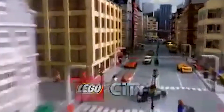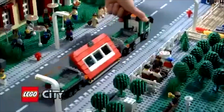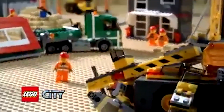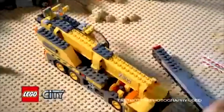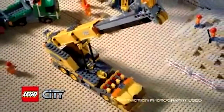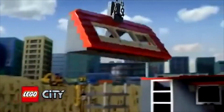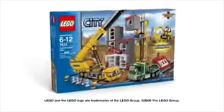In Lego City, the new construction site is busy. The construction crew awaits the giant truck with a heavy roof element. The roof has arrived and they're ready with a mobile crane. You can build the mobile crane, raise the boom arm, operate the winch, and lift up the heavy roof. Build your city. The new construction site from Lego City.